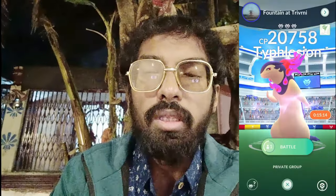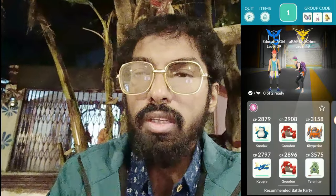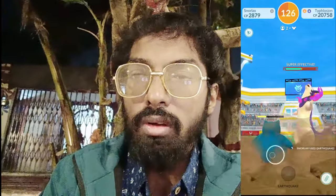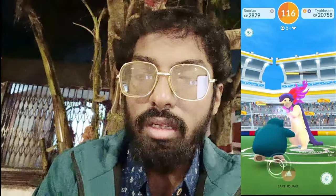We successfully caught our second Typhlosion. Now using our daily free raid pass for raid number three. If you spin the Photo Disc of a gym you will get free raid passes — up to five during the event duration — so be sure to spin those. Two people in the lobby, three, two, one — Typhlosion is all set to be defeated. We are using Snorlax, which is super effective on Typhlosion.